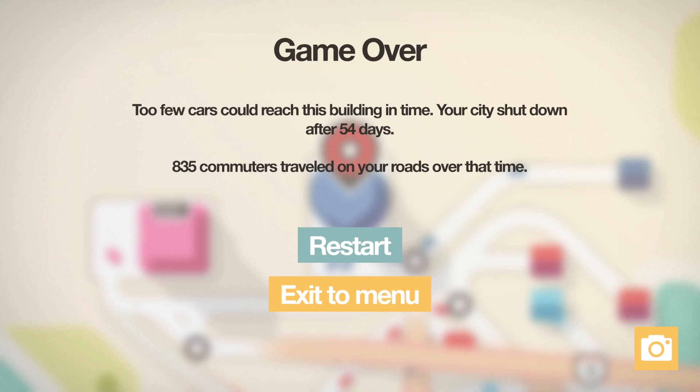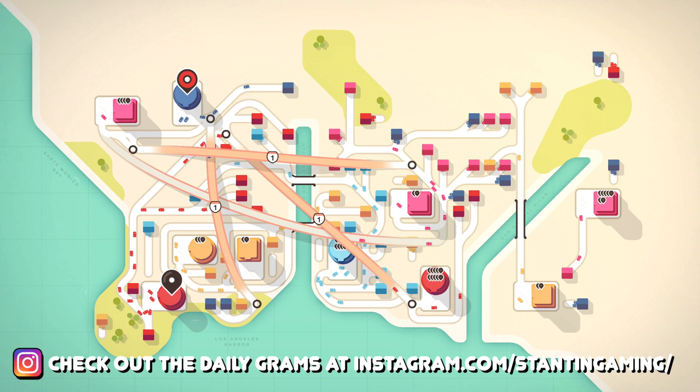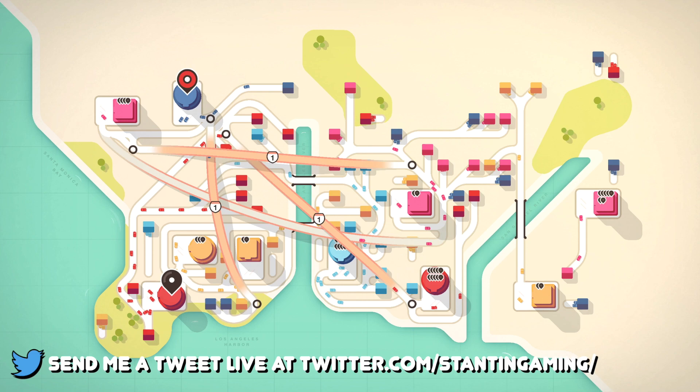Well, this has been Mini Motorways, guys. We could have done a little bit better here, but the spawn rates got a little bit confusing at the end as we got past the 600 score. We did manage to survive for 54 days and deliver 835 vehicles, but I'm pretty sure I could do better. I mean look at our map — this has been a really good run for me. Anyway, I will definitely try to do better and come up with more and better tips and tricks.